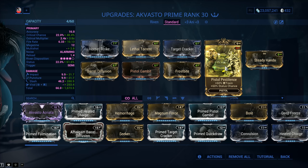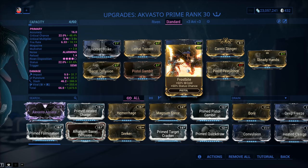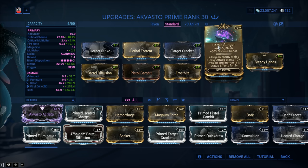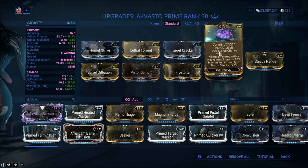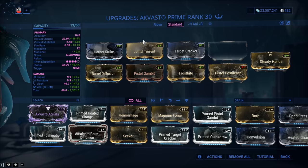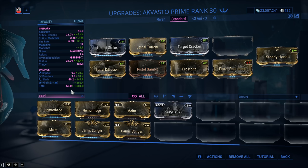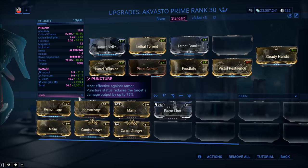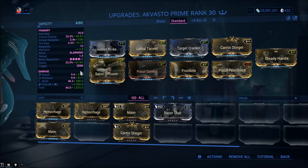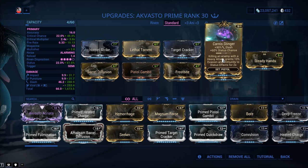In the exilus slot, Steady Hands. The last slot on the weapon is what I like to call the option slot — you can plug in whatever you want. Let's start with Carnis Stinger: plus Slash, plus Status. This is a slash build — we get more status and we set Slash as proc priority number one. If you don't, Viral becomes proc priority number one, which is not ideal. You don't need a thousand Viral procs; one or two is good enough. Ever since Carnis Stinger came out, Maim has been made obsolete for secondary weapons. Hemorrhage doesn't apply here either since we don't have Impact priority. Other options: if you don't have Carnis Stinger, which is easily farmed from Deimos, there are a couple of alternatives.